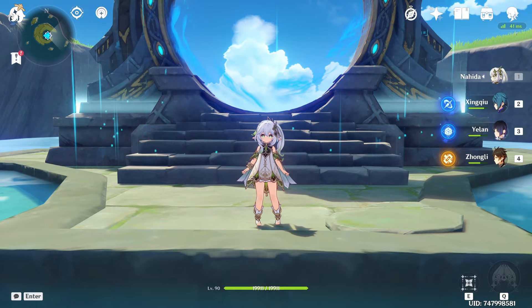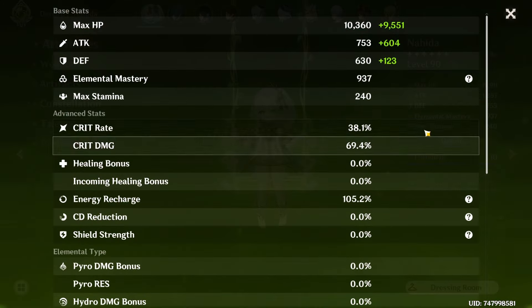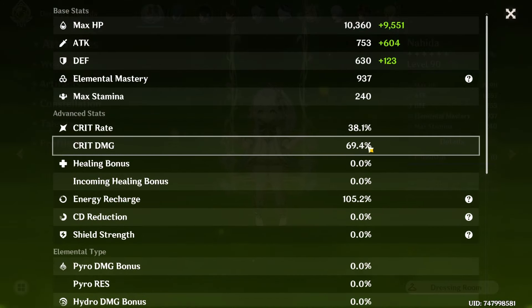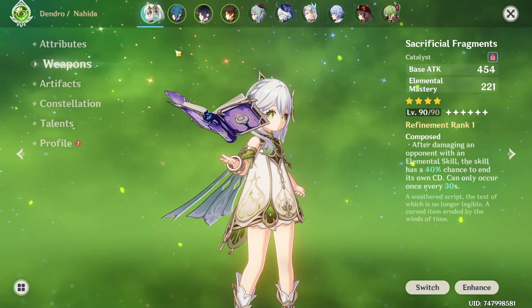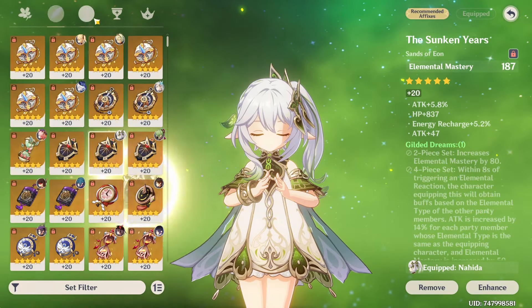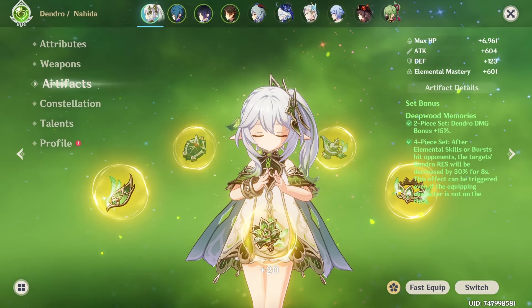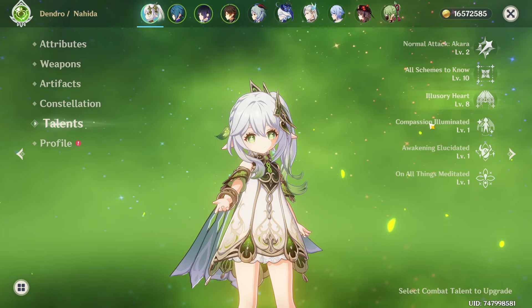As you can see, Hyperbloom can basically carry you through the entirety of Abyss. When it comes to our Nahida build, we have 900 EM, around 40 crit rate and 70 crit damage - but that doesn't matter too much, better to have EM. We have her on Sack Frags because this weapon gives us the most EM, and we have her on Deepwood built on full EM just for the Dendro Res Shred. She is C0 and her talents are 2/10/8.